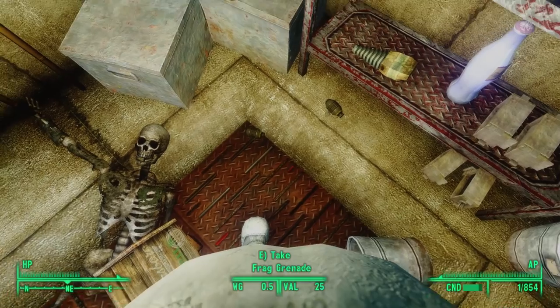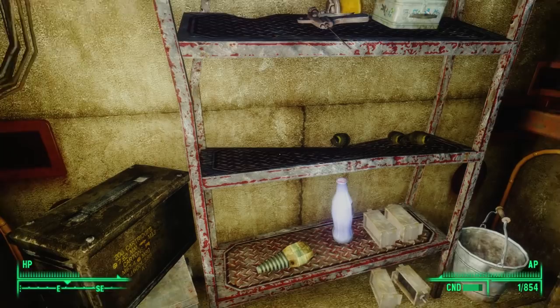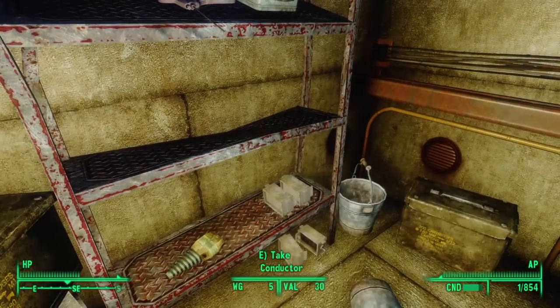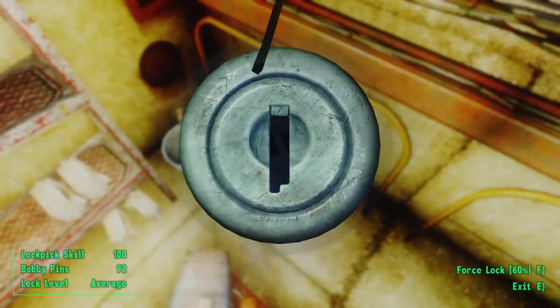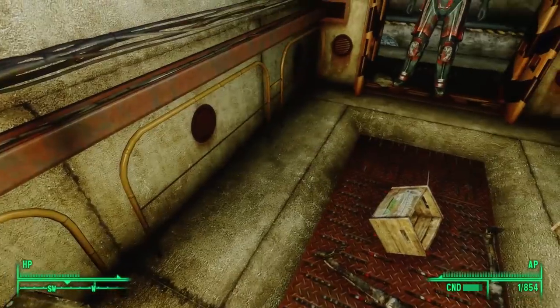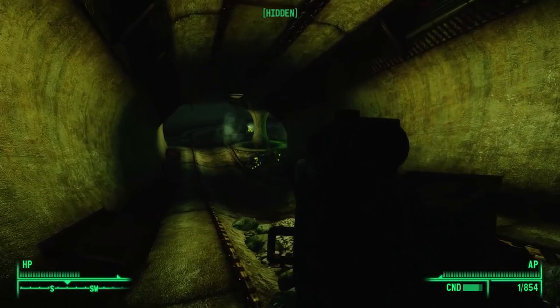Pro tip to all big guns characters: look under every box for your mini-nukes. After looting a frag grenade, we find a copy of Grognak the Barbarian on the second shelf, a Nuka-Cola Quantum on the bottom, three more frag grenades on the second shelf, and an average-locked ammo box on the ground. With that, we head out of the utility closet and continue down the tunnel to the south.